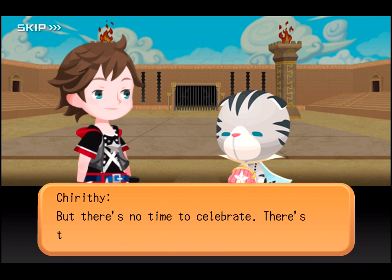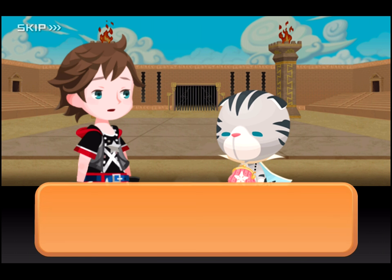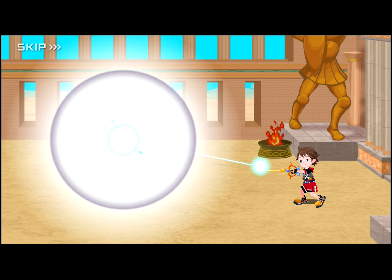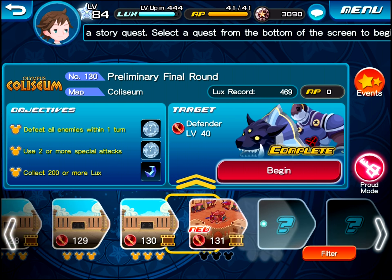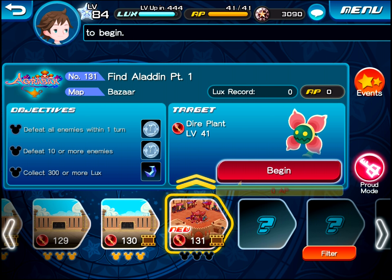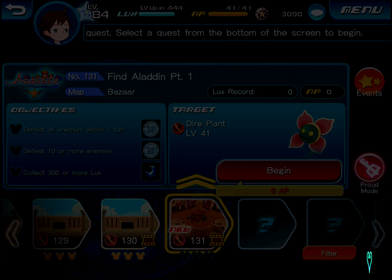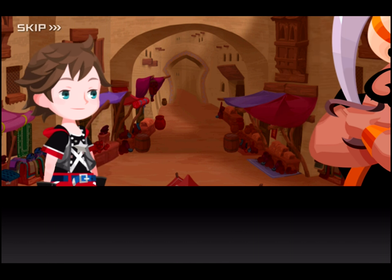Fine, fine, we're going. Jeez. Alright, which world are we going to next? Show me. Oh, we're back to Agrabah! Okay. It looks like we're trying to find Aladdin too. Is he missing? I think he is. Well, let's just see what's going on, shall we?